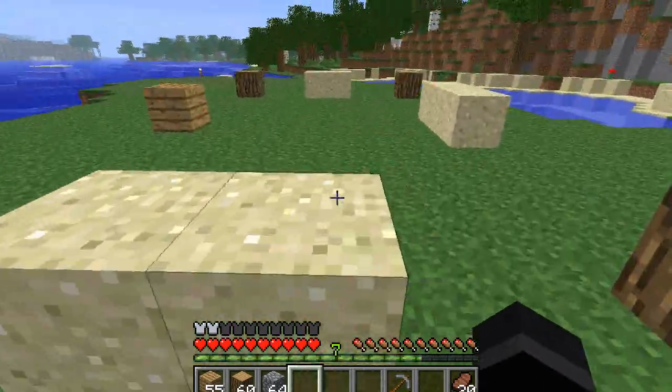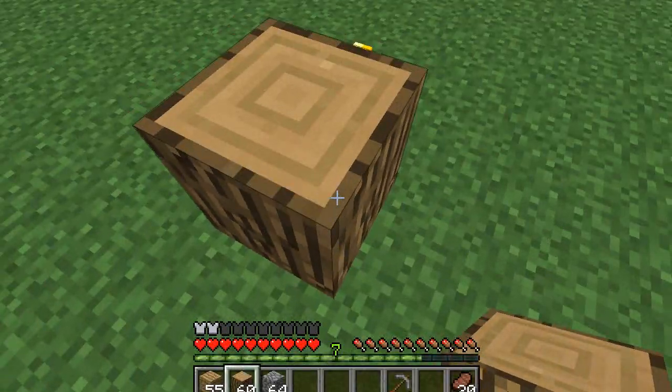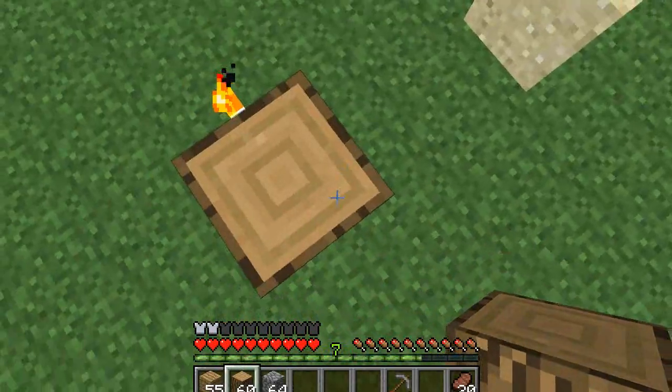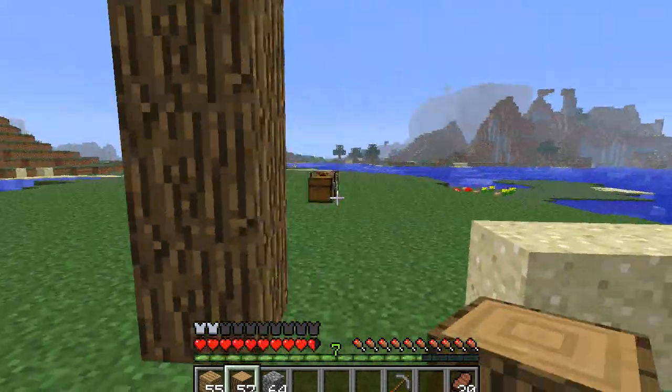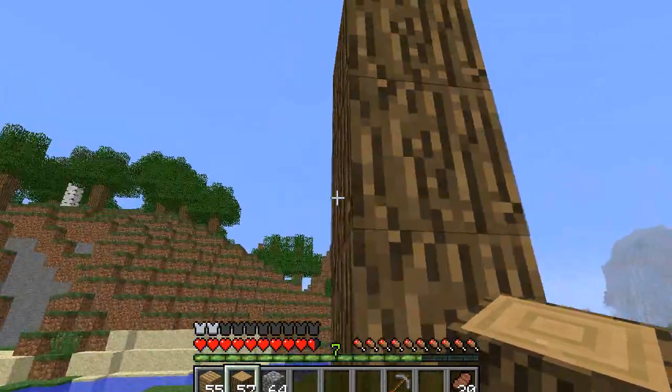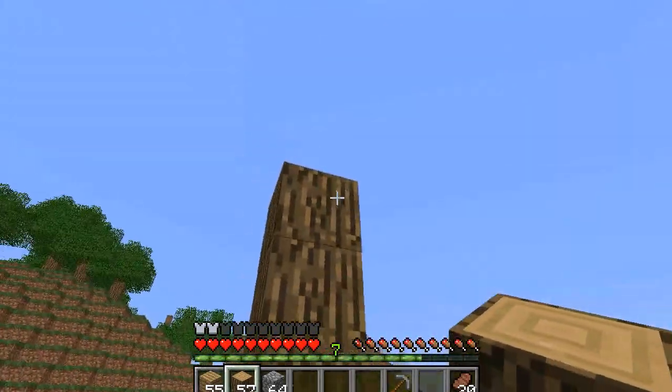So these are windows — the sand — and this is a door, and those are the four corners of the house. We're going to do four blocks high. I don't like having a two-block high house because it feels like there's no breathing room.